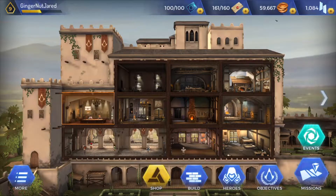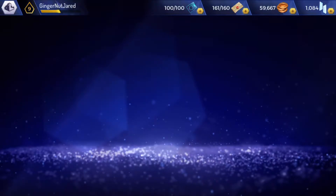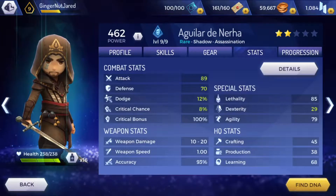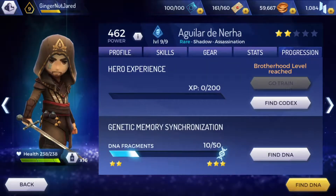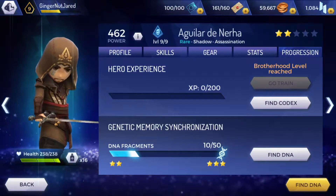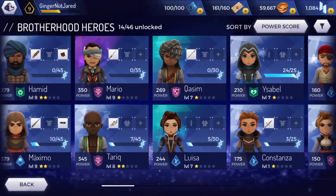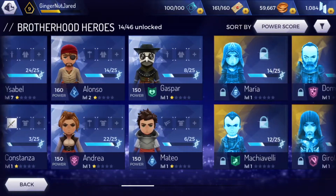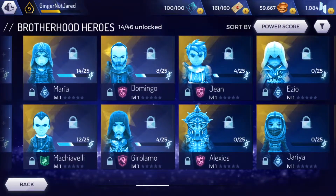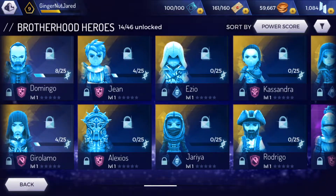Next we're going to look at the heroes menu, which is the third one on the bottom menu. You can look at different characters, their skills, stats, gear, and progression. You can also find DNA fragments on different missions for a certain character, and see what gear and level your characters are. You can also check what DNA fragments you need for certain characters, such as the legendary characters and Xio, which I'll be trying to get at some point.